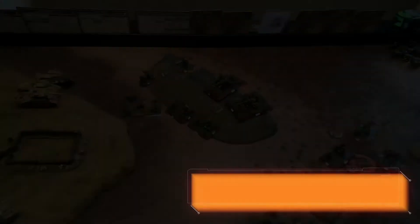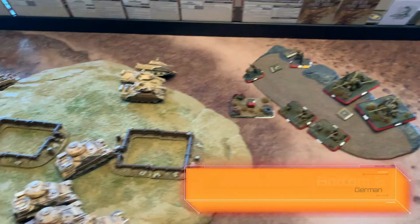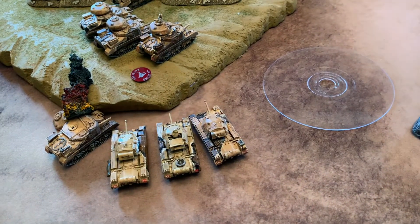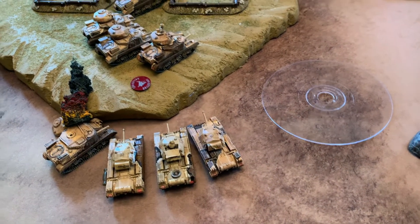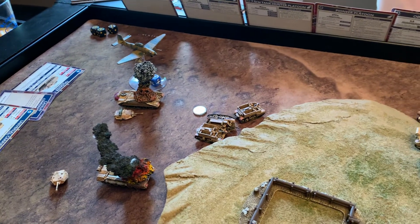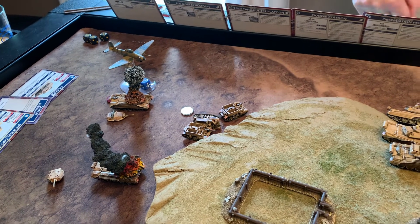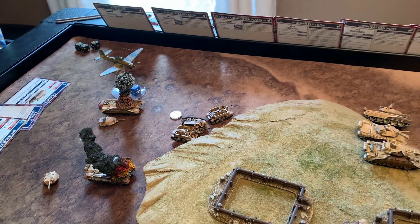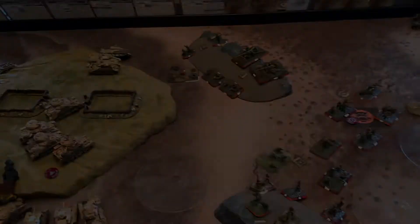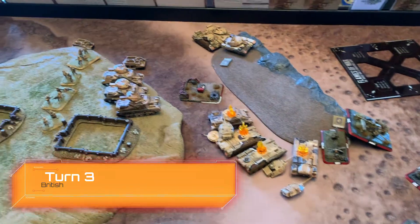Bottom of turn two: he popped his anti-tank guns and was able to bail out a Grant. His recoilless hit a Crusader but rolled a six and bounced. The real damage was from the Stukas — they killed the bailed-out tank and one of the universal carriers. I failed both saves for the guys inside, so they're dead. Then we go to the top of turn three.